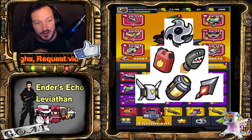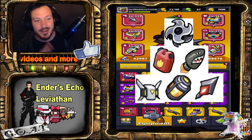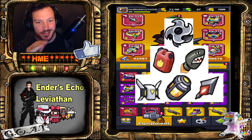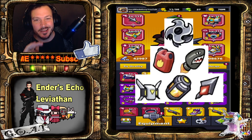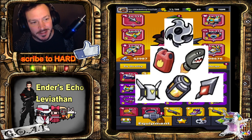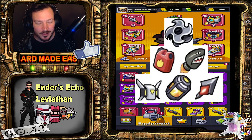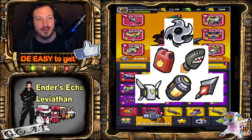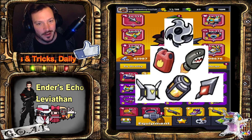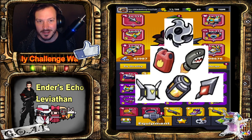Bosses with minions make the Supercell less effective because it's a high-damage single-target weapon. I'll have a Fuel Barrel to take care of the minions or mobs. These minions have shield stacks — as I remember from yesterday, shield stacks block one hit no matter how much damage you do.